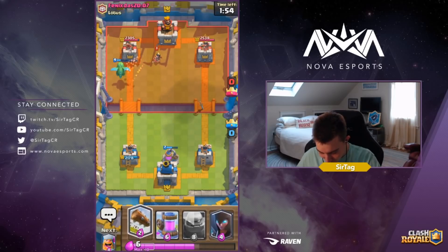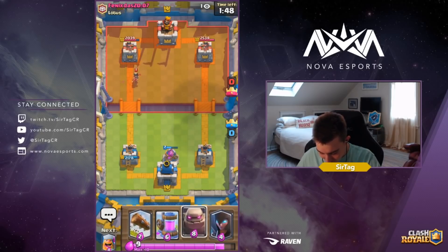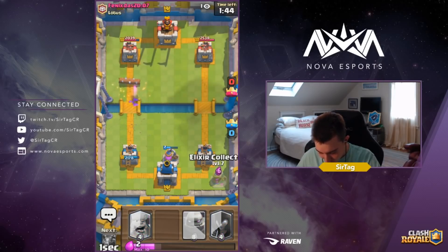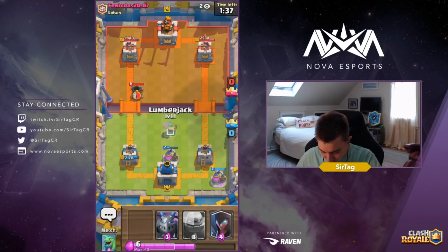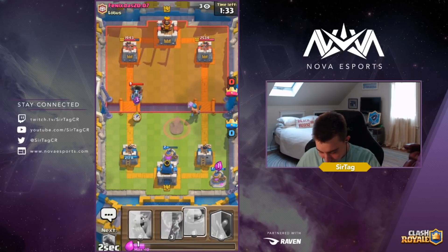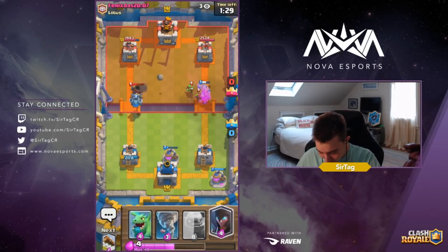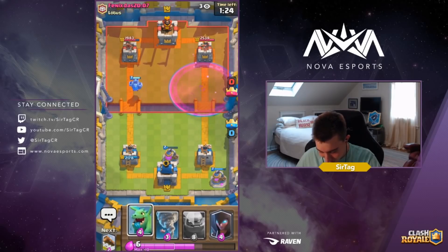Princess will actually die to a Log so he's not in a good situation. The thing you always want to do is wait until the last possible second — when you're near 10 elixir and the Princess gets closer to the bridge — because if you log at the last possible second, maybe they'll drop an Ice Spirit or a Goblin Gang. You might hit something else and get extra value.